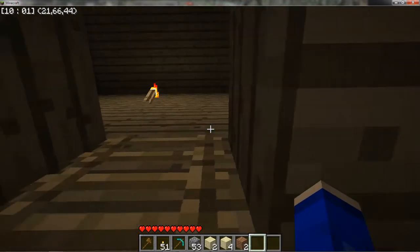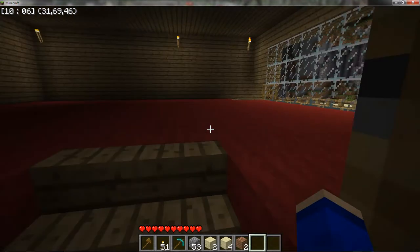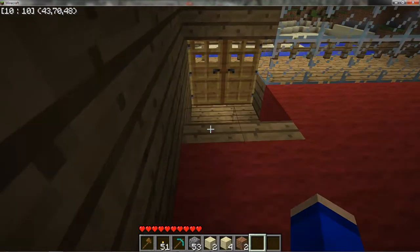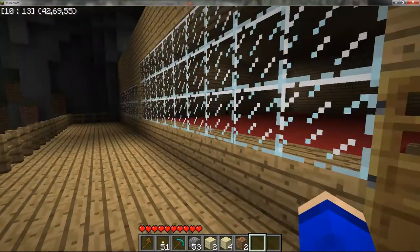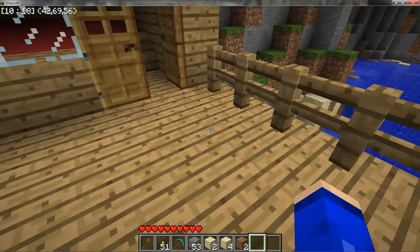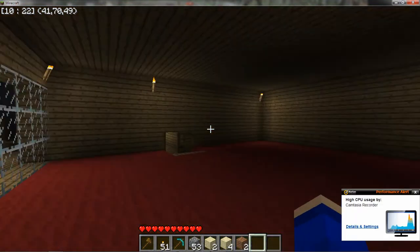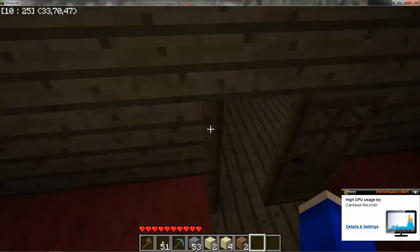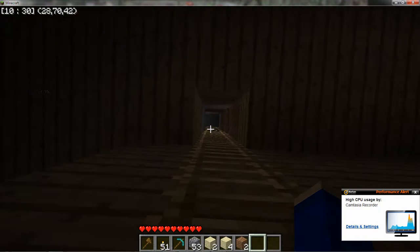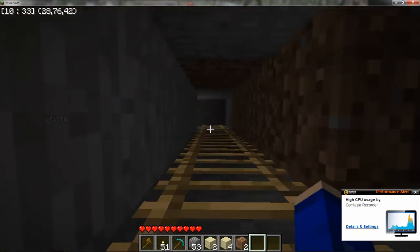I need to make stairs instead of ladders because I'm getting kind of annoyed with ladders. You walk into my room — I have some staircase going up. I haven't really done anything in my room yet. Open up this door and you've got a beautiful view. You're wondering what skin I am — I'm using Gargamel from Smurfs. It's spelled G-A-R-G-A-M-E-L.